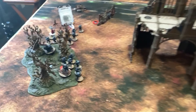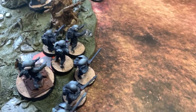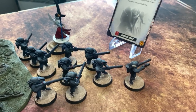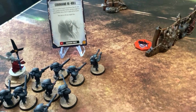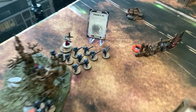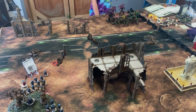Tau Turn 3: Without range on the Orcs, the Cadre Fireblade and a small Fire Warrior squad stayed on their objective to keep racking up points. The Ethereal and another Fire Warrior squad advanced forward to try to capture an objective, using a Command re-roll on the advance. They weren't quite in range but got within three inches. The Tau are now holding two objectives heading into Turn 4.